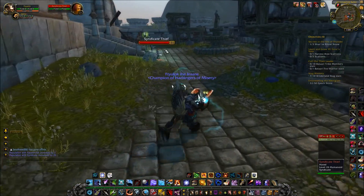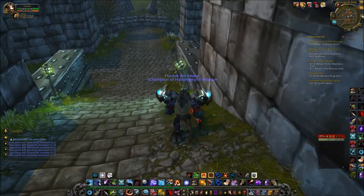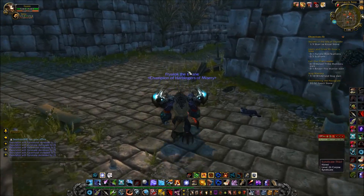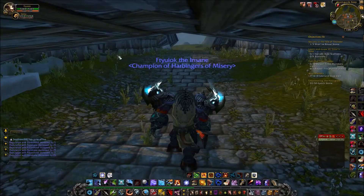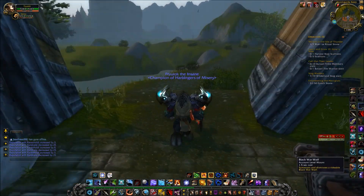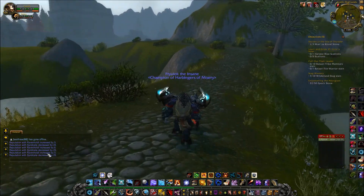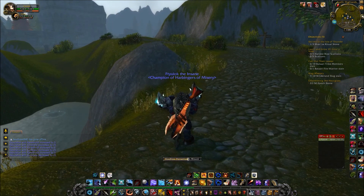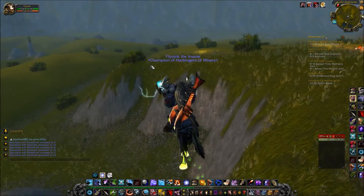The mobs give about 5.5 rep each. I recommend using a ranged character like a hunter or warlock, and put your pet on passive. Any speed boost like Aspect of the Cheetah will be helpful. If mobs aren't respawning fast enough, you can also go to Northfold Manor as a secondary spot. When you kill these mobs, you'll see 'reputation with Syndicate decreased' — completely disregard that, it doesn't matter at all.